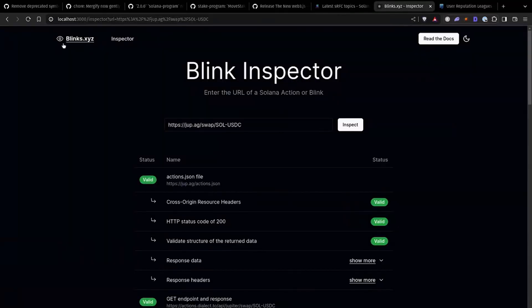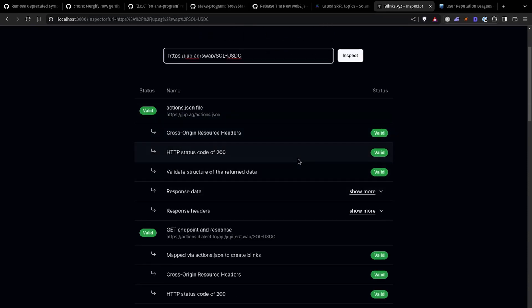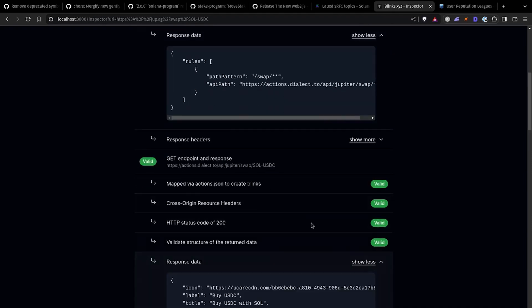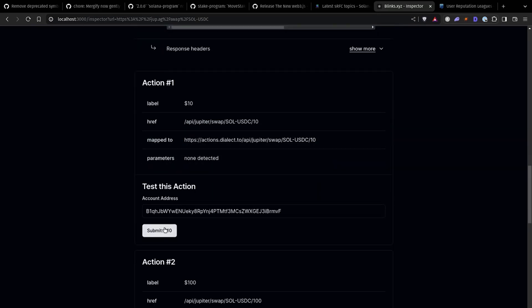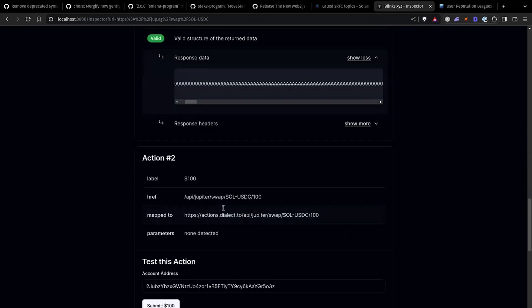Speaking of Blinks, I've been hard at work on blinks.xyz — a new tool I've been building. Specifically the inspector: one of the problems people keep running into when building Blinks and Actions is making sure everything works correctly. You can use tools like Dialect's dial.to for some testing, but I built this inspector where you enter your Blink URL and it does a whole bunch of checks on what's required per the spec for your Blink and Action to actually work. You can see full responses of your action JSON, the data returned from the GET endpoint, and you can also test the actual actions submitted — it generates a random wallet, you submit the POST request, check for a valid response, and see the base64 transaction.